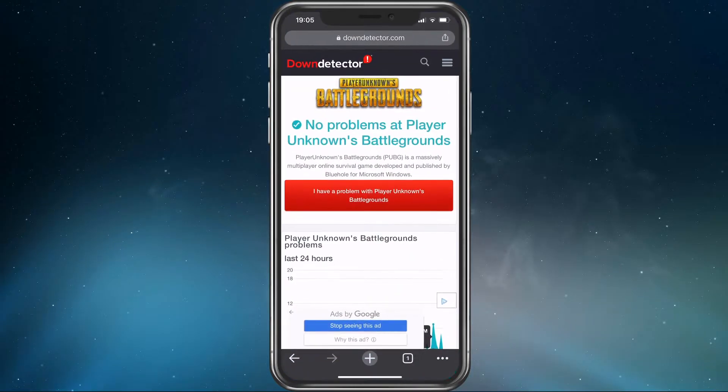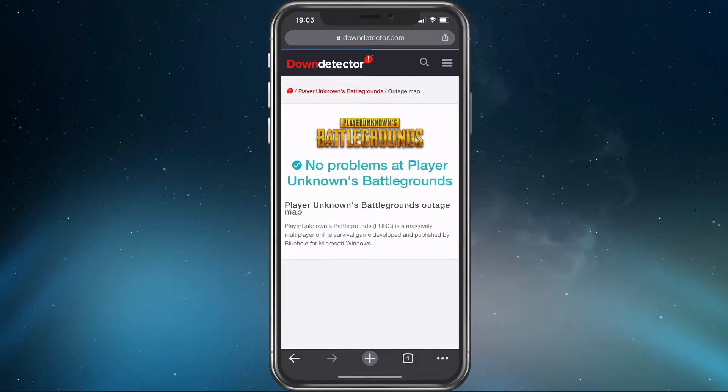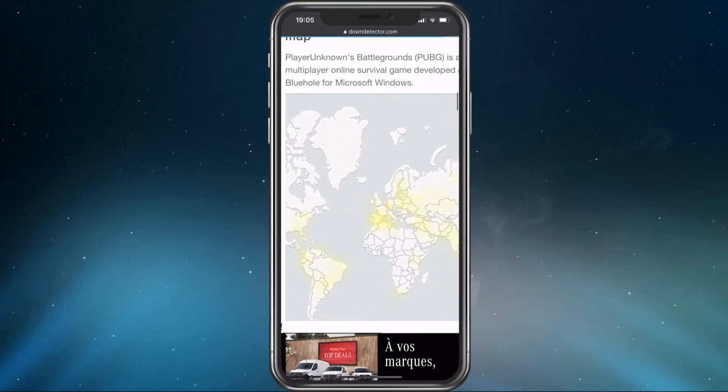First, make sure that the servers are working fine by clicking on the first link in the description below. Here, you can use the live outage map to see where the problem is coming from. In case the servers are working fine, then the issue might be related to your own network connection.